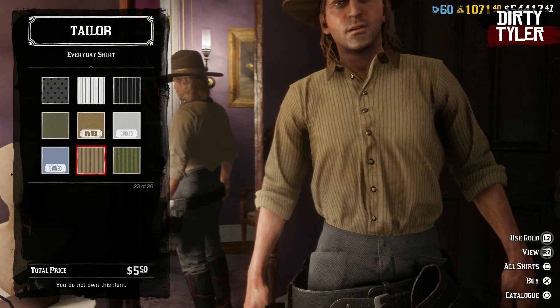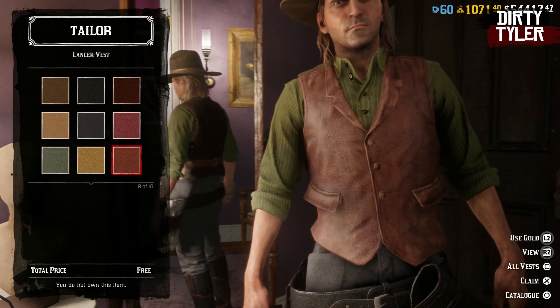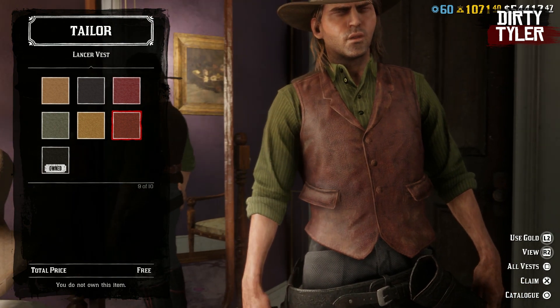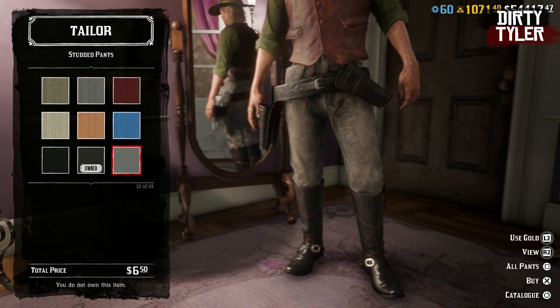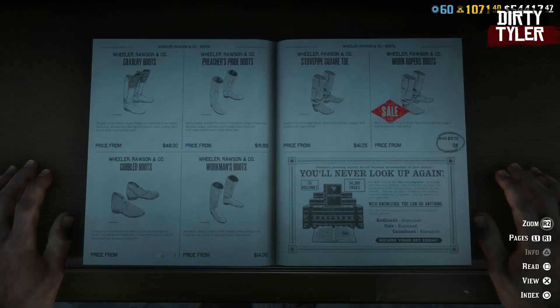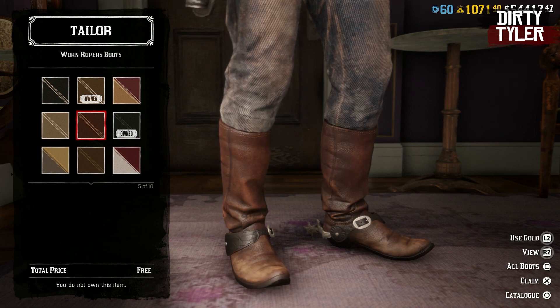Next, pop over to the shirt and pick up the green version of the everyday shirt. Then head over to vest, go into lancer vests, and pick up that version of the lancer vest. Next, head over to pants, select the studded pants, and go down to the navy version at the very end — that should be free for you. Over in boots, go to the worn roper boots and pick up the brown version in the middle for free.